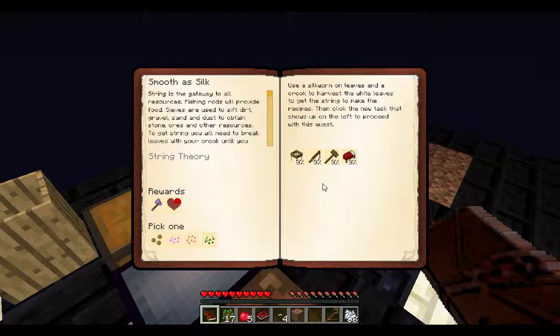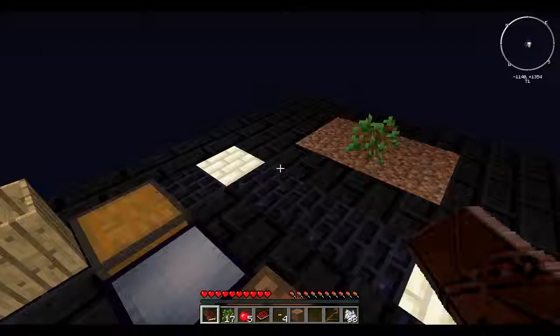This 'Smooth as Silk' quest line needs string for the oak sieve, the fishing rod, and the bed. The bed and the fishing rod are vanilla items — we should know how to craft those. The sieve is a little different and actually requires 18 string. The wooden hammer is another tool from the Ex Nilo mod.